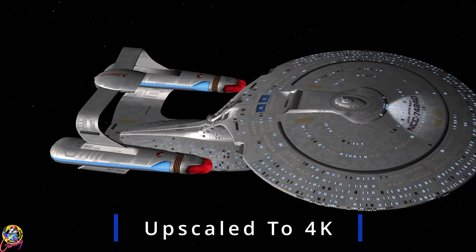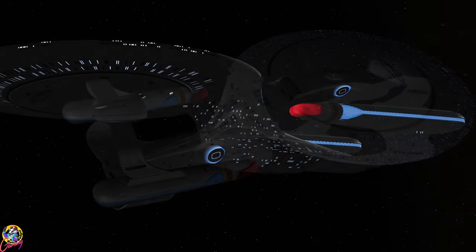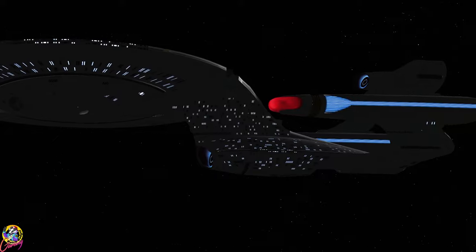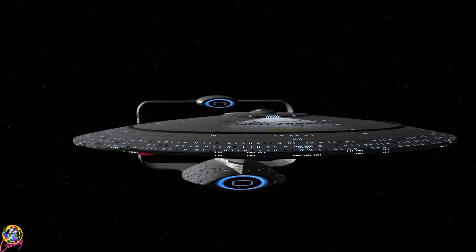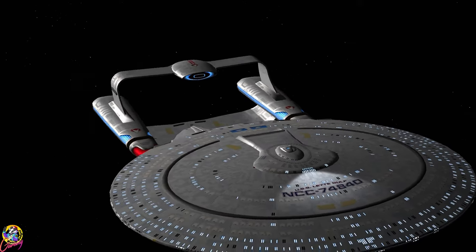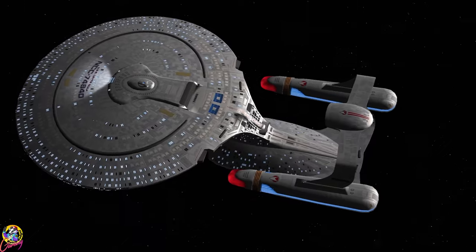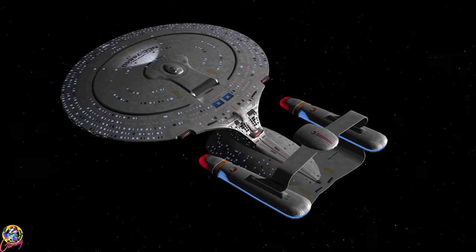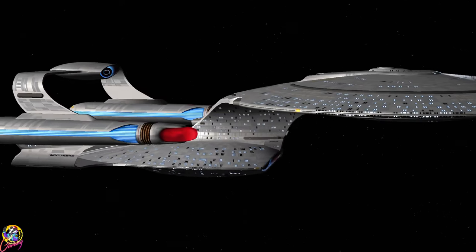Hey guys, Retro Badger here. This is the Layat Gulf. As you can see, it's a modified Galaxy class with two deflectors. It kind of reminds me of the California class a little bit with that deflector. The ship is equipped with an impressive weapons array. It can fire a very large photon and quantum torpedo volley. It's almost like an alternate reality Galaxy X class.